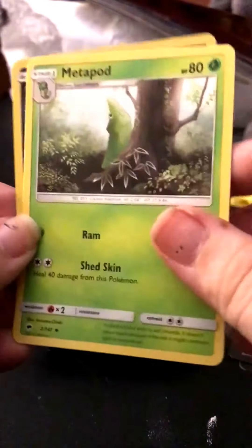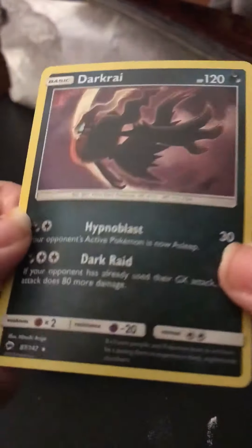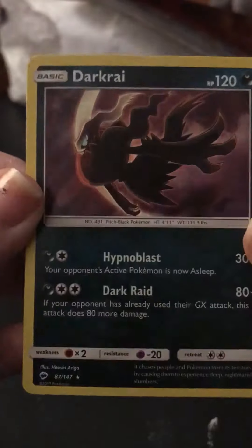An Alolan Vulpix, Metapod, and I have a Holo — nice, Holo Darkrai. The Holo pattern on these cards is actually pretty hard to see. I didn't even know that was a Holo until I tilted it.